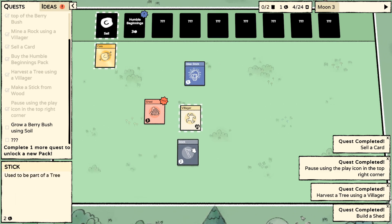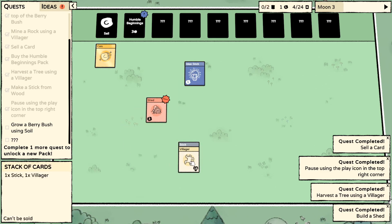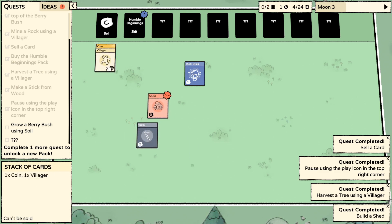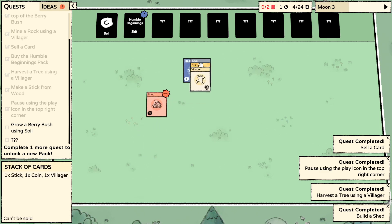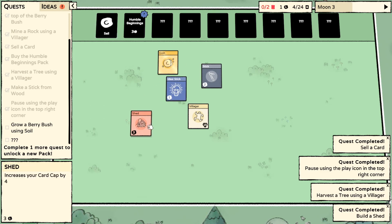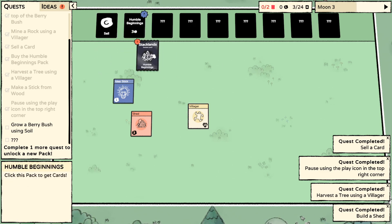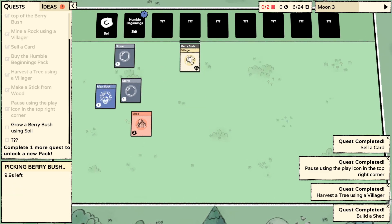Grow a berry bush using soil. I can combine with stick but that doesn't do anything on its own. What if I combine with money? Money and stick? Money, stick, and an idea? Money and idea? Nope. I guess I sell a stick and then buy a pack. Quick, get yourself some food.